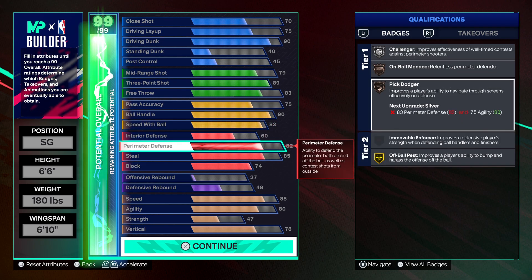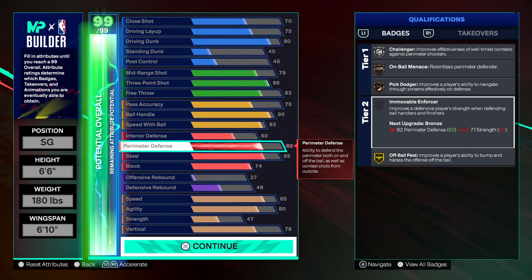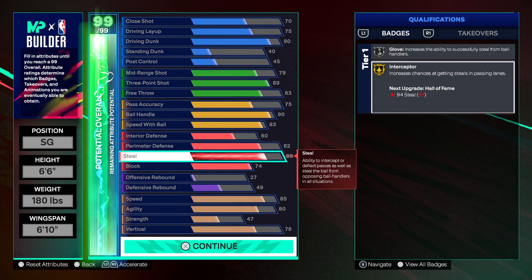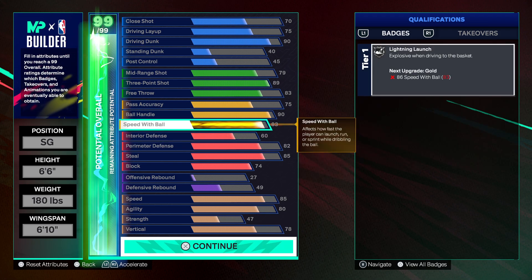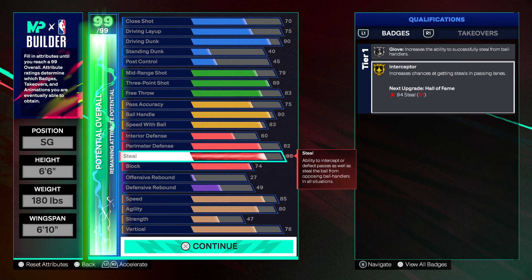You're actually gonna have all silver defensive badges, with gold off ball pass, and gold interceptor 2 — literally everything you need on a 2-guard build. Your contact dunks are crazy, 90 driving dunk is super consistent, and most builds with 90 or 89 driving dunk don't be having defense like this.